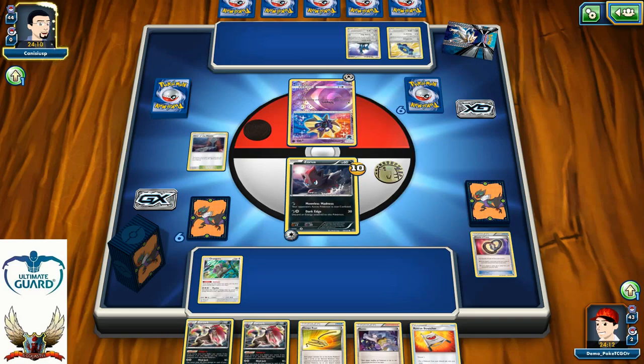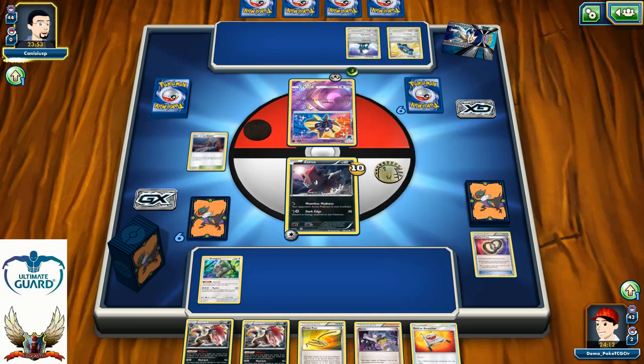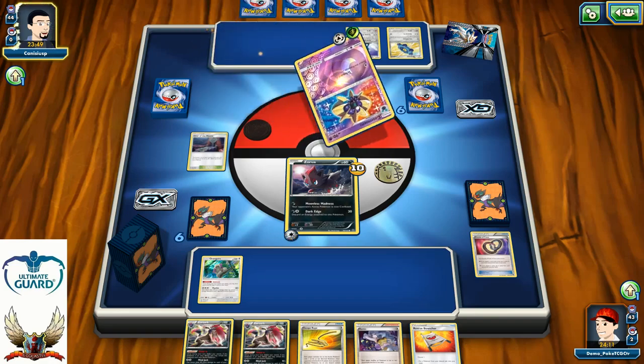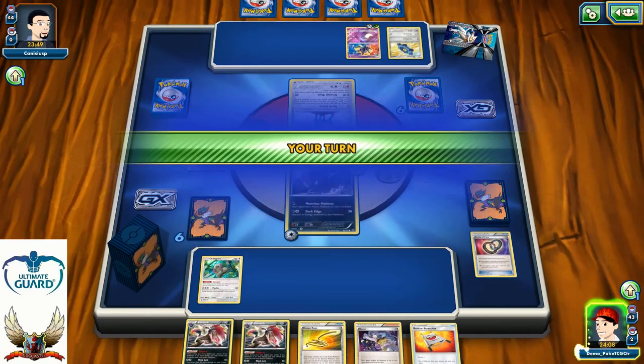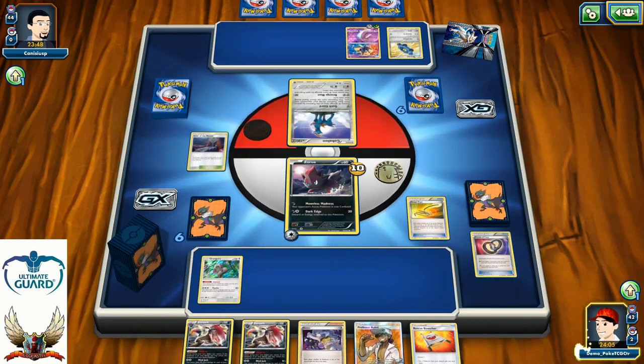Bronzor is not a big deal. I was thinking about playing that Escape Rope. He also attached a second energy. He can teleport. Alright, down to Cobalion. At least I can knock out one Pokemon this turn — that's going to be something. I guess it's better than nothing.